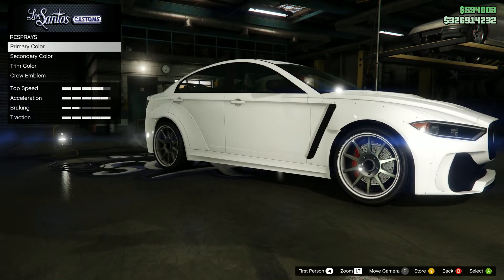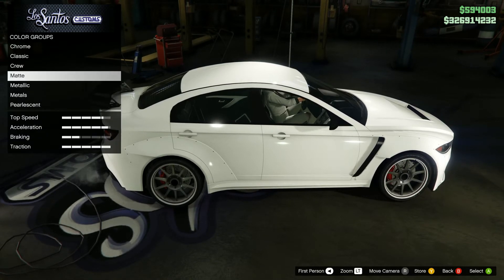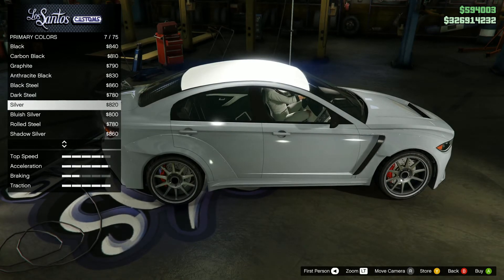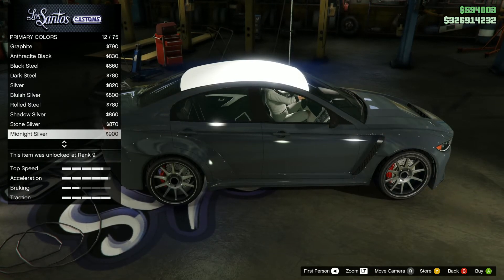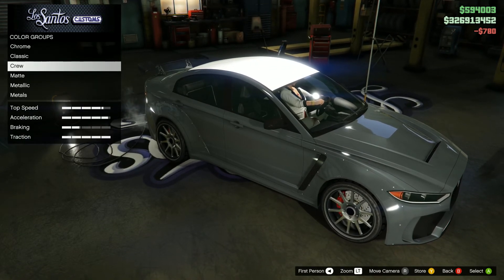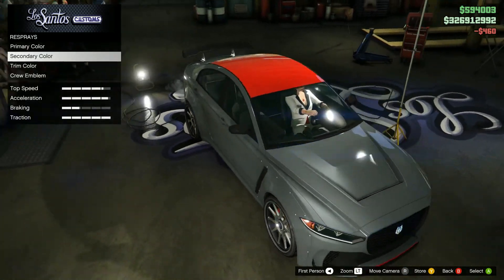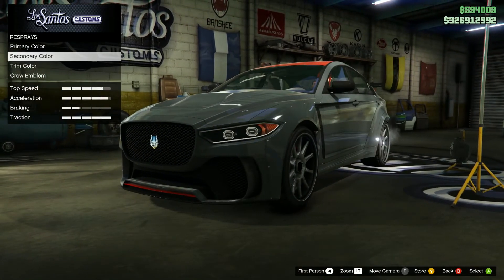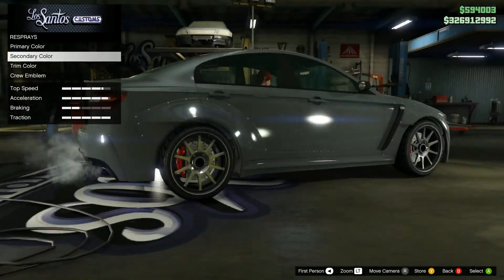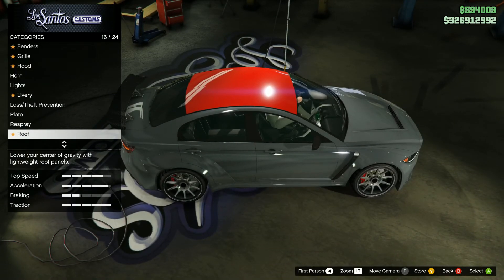Number one: respray, to see where the colors apply. We want a classic — we'll go with dark steel, with a secondary red. That's the classic. Now we can see the secondary applies down at the fender, the roof, and the trim sections. That's going to be the inside trim, but we'll get to that.